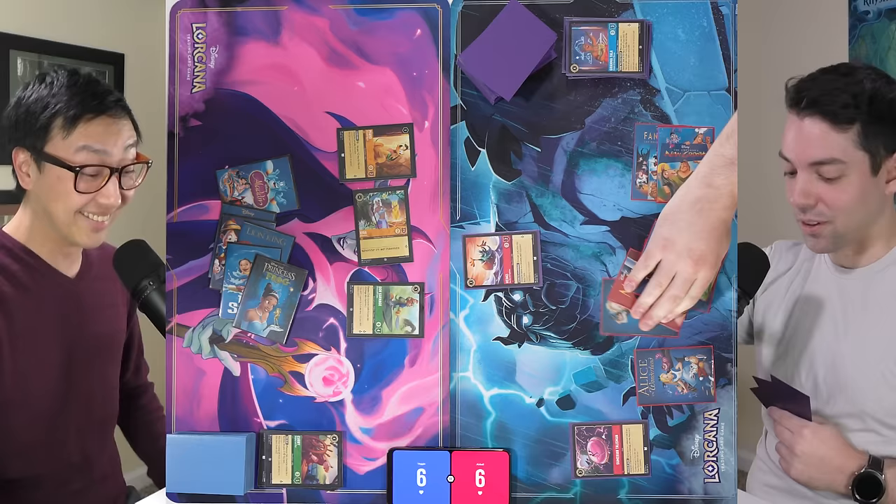VeggieWagon pays four for Patch — a 3/4 questing for one — whose Bark ability lets him exert to give a chosen character minus two strength until the start of his next turn. He quests for two. Airball exerts Pluto to reduce his next character's cost by one, plays Jetsam — a 2/2 with Ward that also gives Flotsam Ward if he's in play — and quests for two. A Kakamora eats Pluto. Airball pays two for Duke Weaselton, a 1/2 questing for two with Ward, and then plays Maui — a 5/2 Reckless — who loses Reckless and can quest for one if Heihei is in play and quests. No good attacks, so Airball passes.